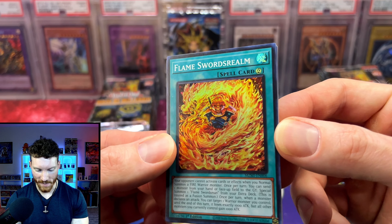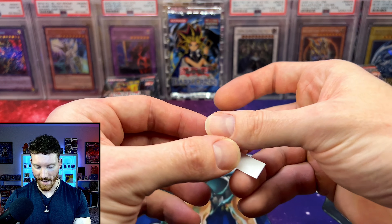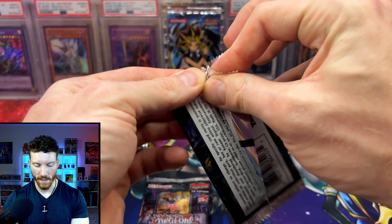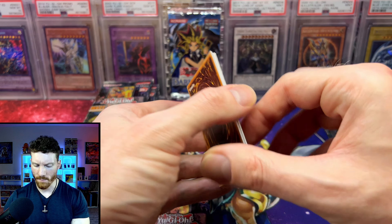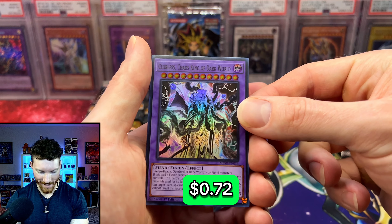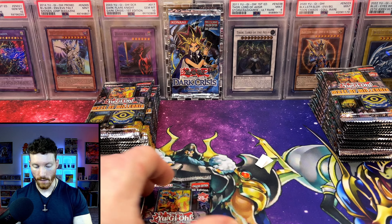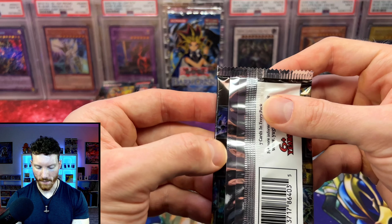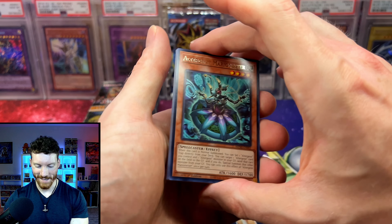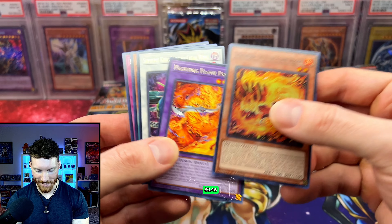Flame Swordsman is just straight up chilling back there in the flames having a good time. Somebody has got to pull us something big. I'm going to be feeling really bad if we don't get something big for our channel members. Mr. Lazy Dane coming in with two packs — Brandon joined us on that recent Soul of the Duelist opening box break and pulled something really good. Doppel Warrior and another Chaos King of Dark World. I'm guessing this has something to do with the Dark World cards — cool to see they're still supporting an archetype from so long ago. I think it was Elemental Energy that first introduced the Dark World cards.